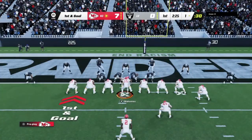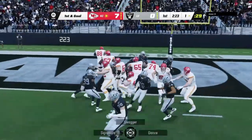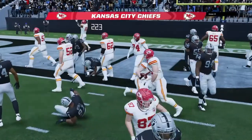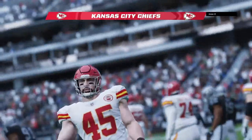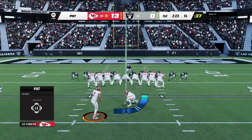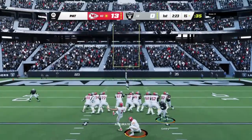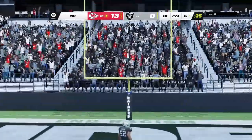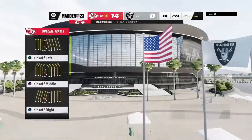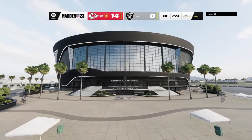This is a guy that has all the physical tools, but the thing that sets him apart is what he's got between his ears. And he is in — touchdown, Kansas City! Mike Burton taking it in from a yard out, and the Chiefs are able to strike quickly. Extra point by Butker is on target and it's now 14 to nothing, Chiefs.